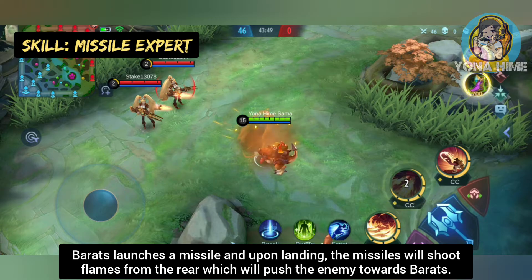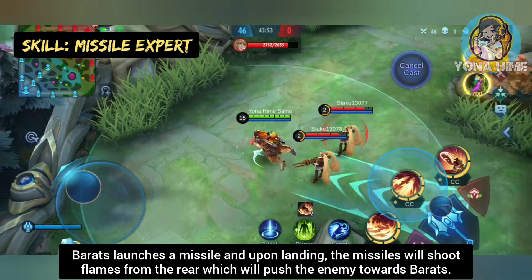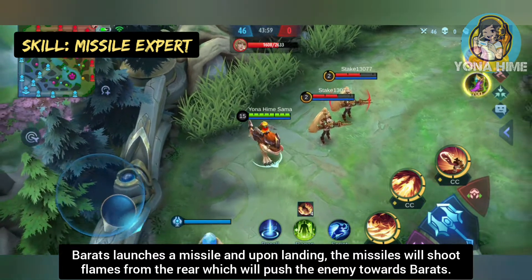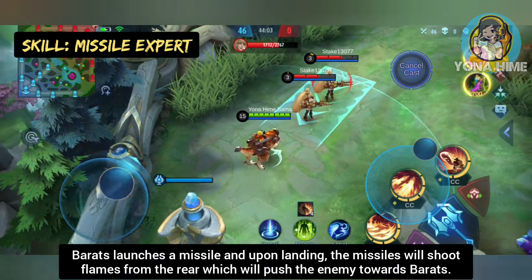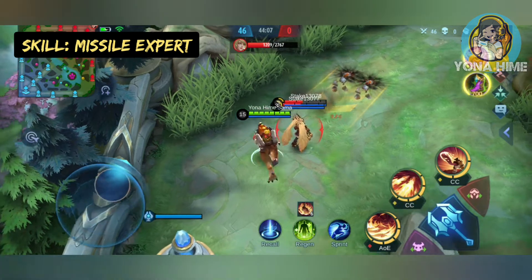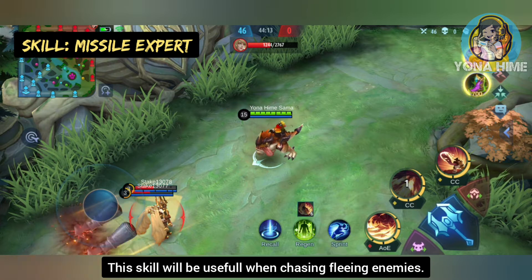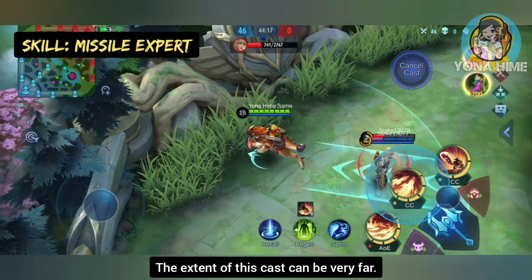Barats launches a missile, and upon landing the missiles will shoot flames from the air, which will push the enemy towards Barats. This skill will be useful when chasing fleeing enemies, and the range of this cast can be very far.